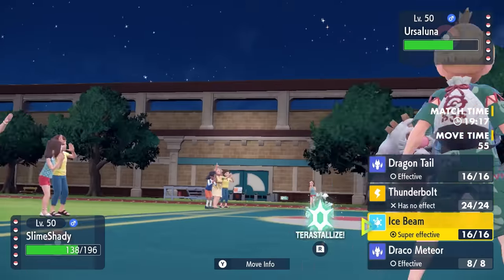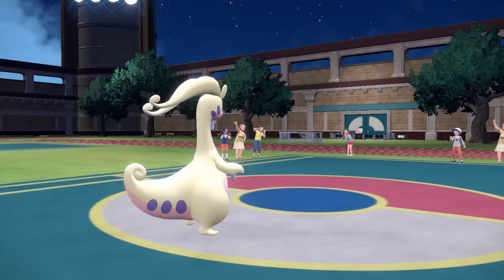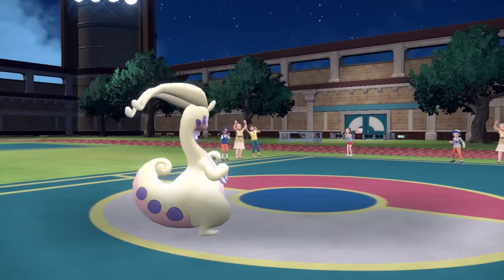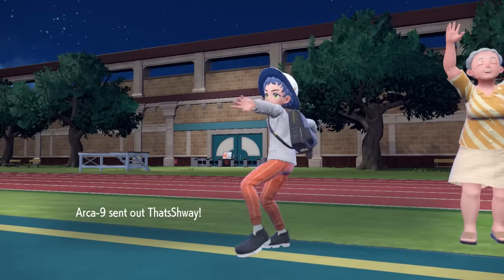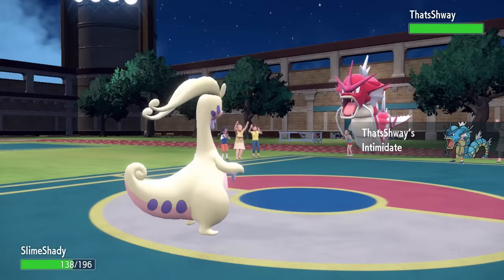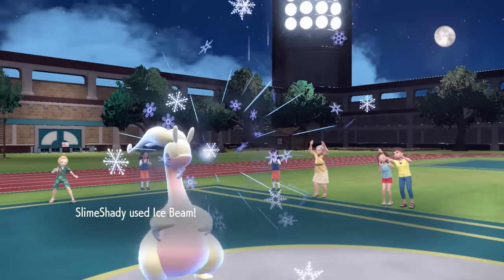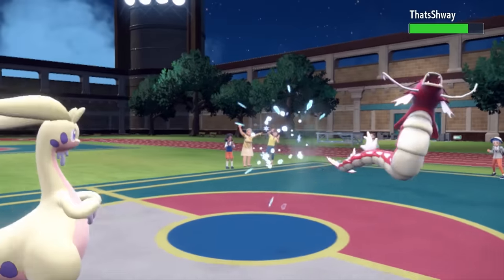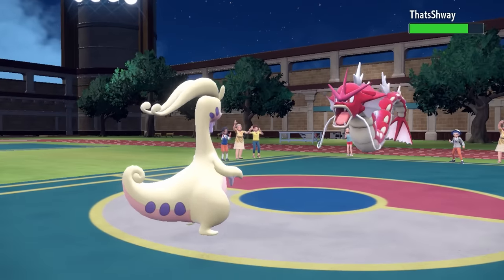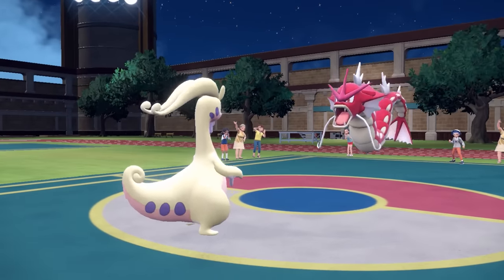I'm just going to go for the Ice Beam, thinking maybe they stay in here and go for a Blood Moon. However, they end up switching that thing out. So I have the Bolt Beam coverage on the Goudra — this is a really fun set with the Assault Vest — as they end up going into the Gyarados. I'm honestly fine with the Gyarados switch-in because I should be able to take an attack, and it seems likely this thing probably wants to try to set up some Dragon Dances, and Goudra is going to basically punish that with the Thunderbolt.